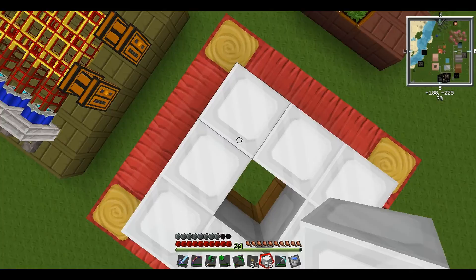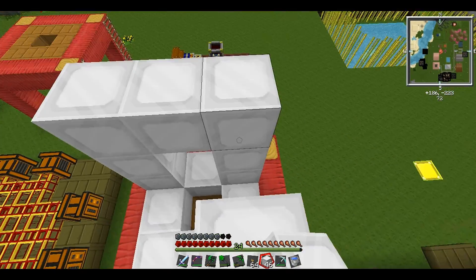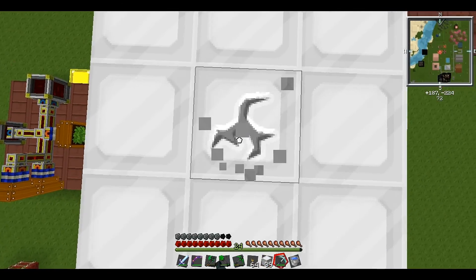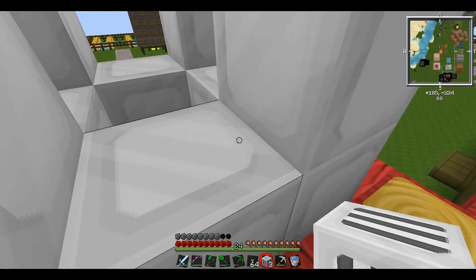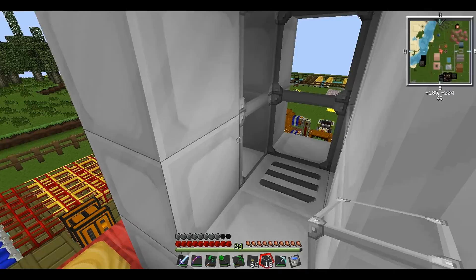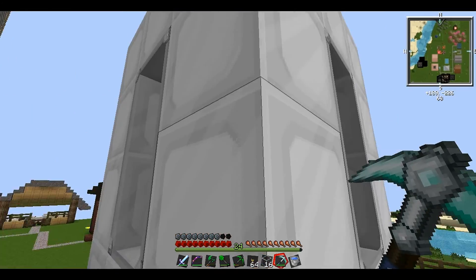We're going to do the same shape with the tank walls, going up three on each side. Then we're going to leave a gap in the top for the valve - let's get the valve and put it in the top, so we can pipe stuff in and out of the bottom. We'll also need some gauges - I still don't know how to pronounce it. And there is our tank - we've got 576 capacity, so that should be more than enough.